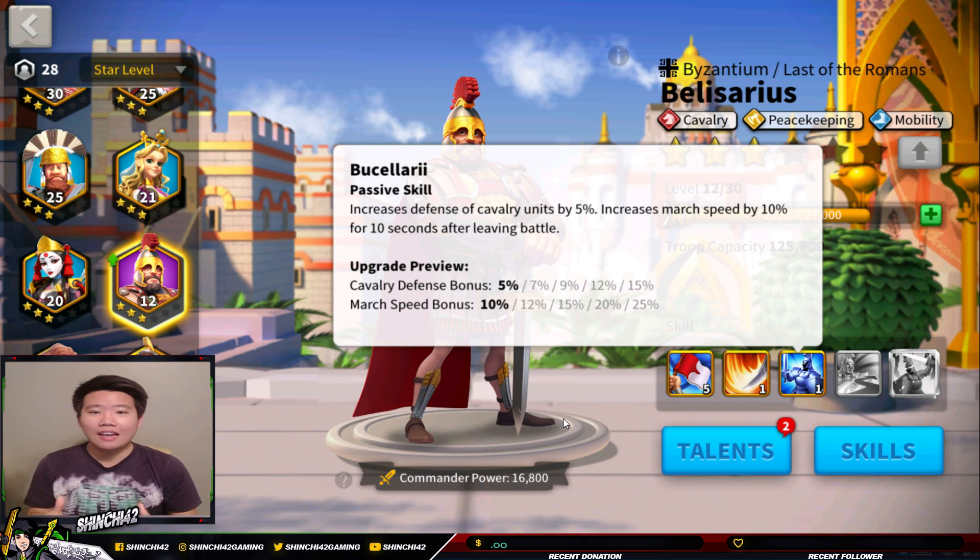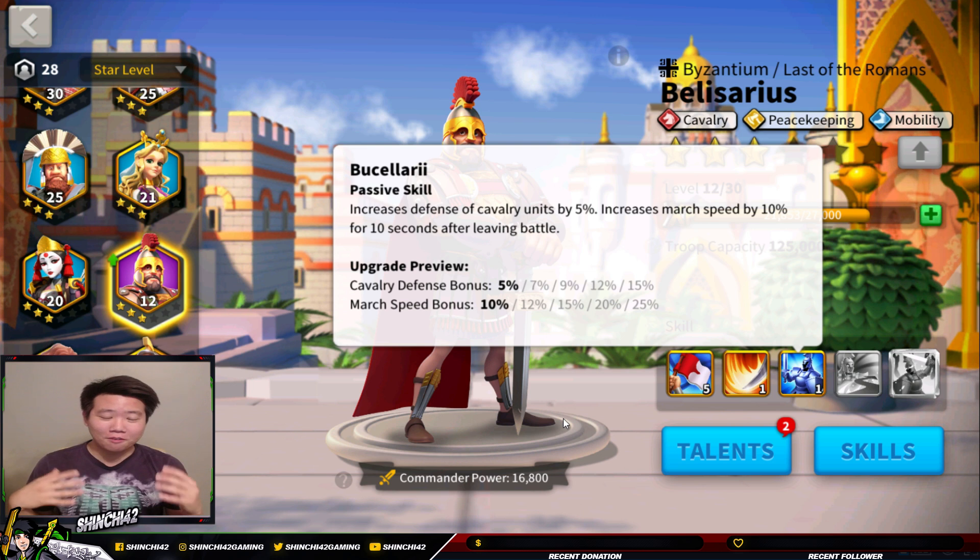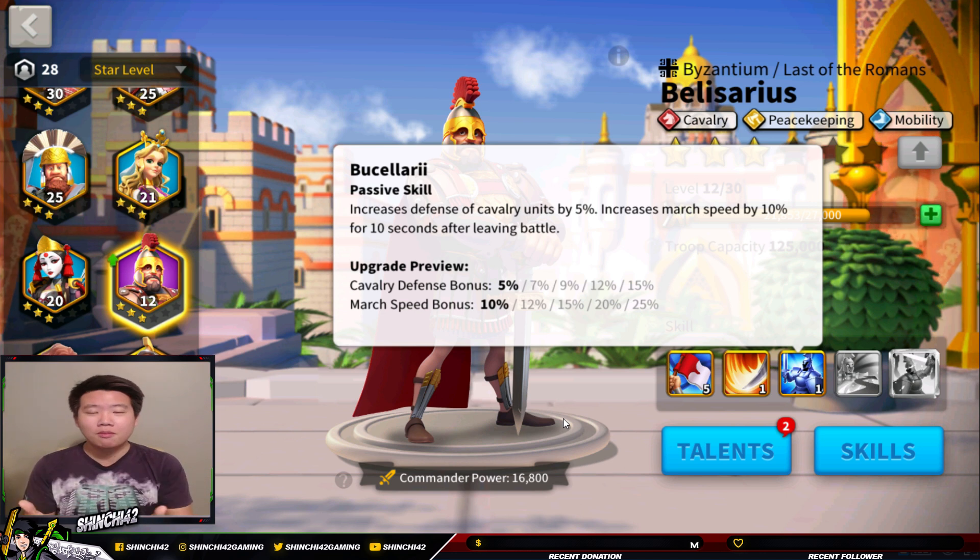The third skill is called Buselari — leave a comment below if I'm mispronouncing it. This skill complements the cavalry and mobility attributes. As you can see, the cavalry defense bonus increases up to 15%, which is significant because most buffs max out around 10%. Compare this to Pelagius, another cavalry commander, whose equivalent skill only goes up to 10% — so Belisarius gets a little extra there. The marching speed bonus goes up to 25%.